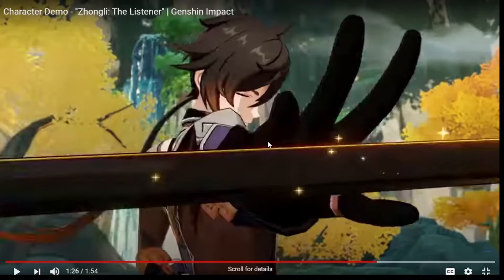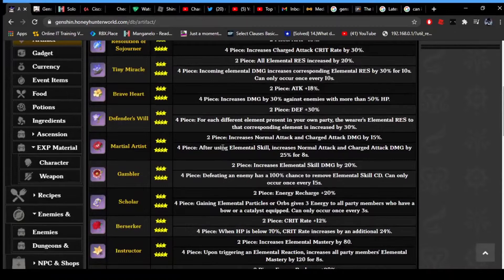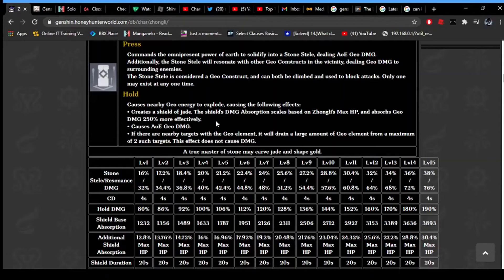If he petrifies enemies with his ult, you could probably turn Zhongli into an ult-bot spammer. Let's check the cooldown on Honey Hunter World. If petrify is considered as having geo element on them, you'd actually drain them. The more I look at it, the more I think Zhongli is just busted - he is literally the 1v9 champ.